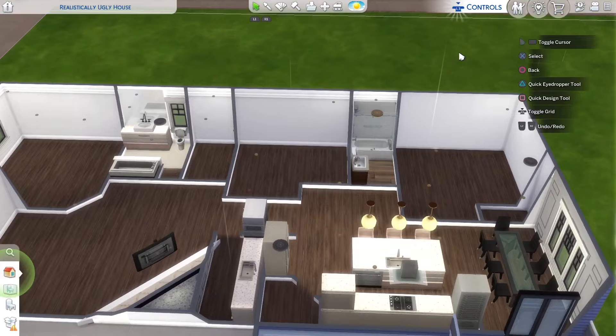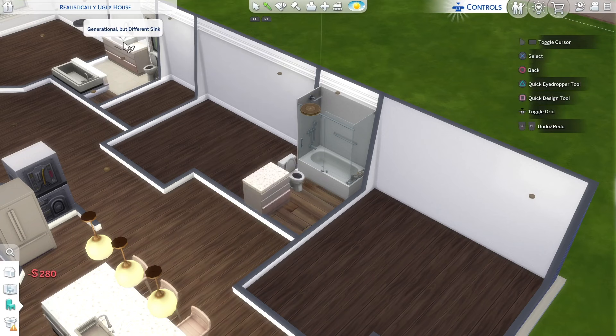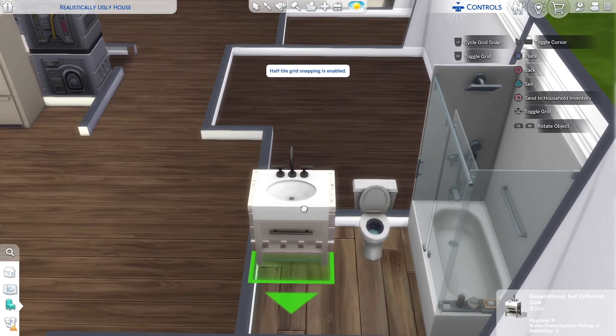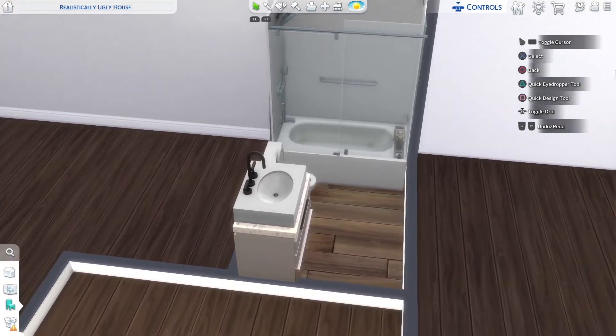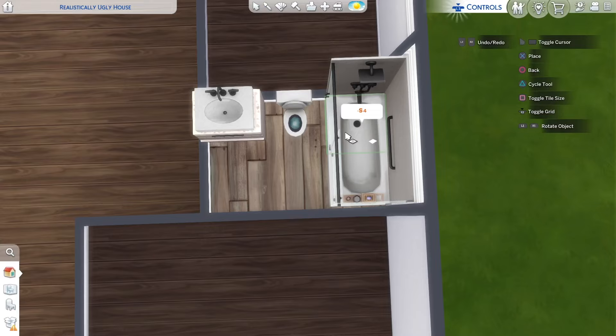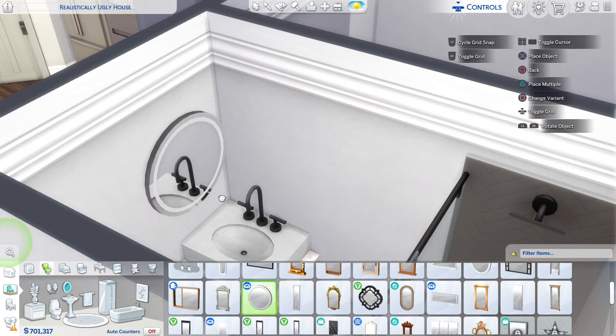This next bathroom is just going to be a simple remodel. It's basically got what it already needs — it's got the toilet I'm going to use, so I'll keep that. All I've got to do in here is change out the sink — same custom sink build hack, raise it up, slot it in. This actually looks better with just one cabinet than with two. Next I need to change the shower tub combo color. In this bathroom I think we should just use the hardwood floors since that's the master bathroom over there. Then stick a plain little circle mirror in here and simply stick a picture above the toilet.